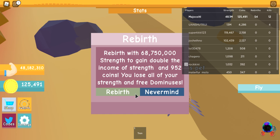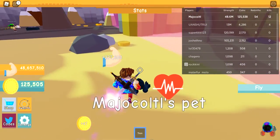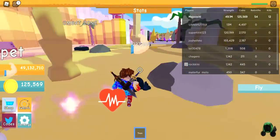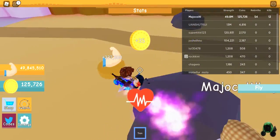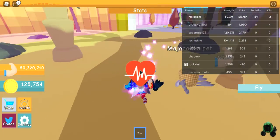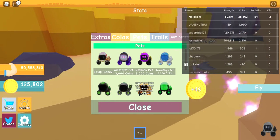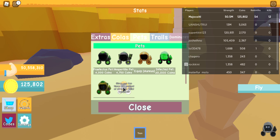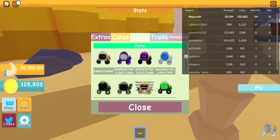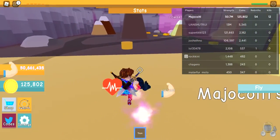Okay, let's keep grinding some strength. I need 68.75 million to rebirth, and I have 49 million now. Grinding strength is actually pretty easy these days because I have the most expensive pets. If we go over here you can see my pets — I have the Waffle pet, and there are all different types like Toxic, Infected, Arius, Vespertillo, Amethyst, Nathrix, Russo, and Perfectus.